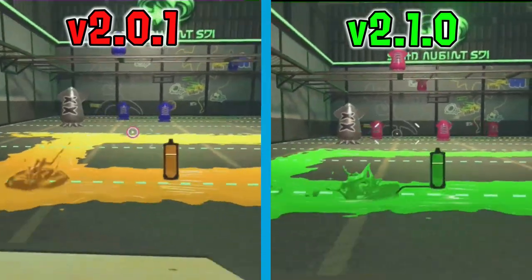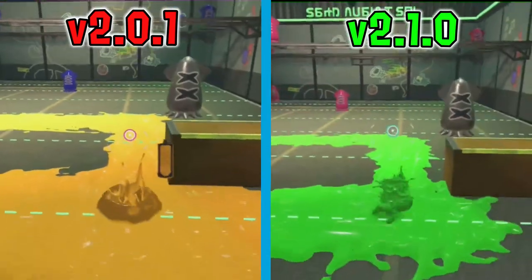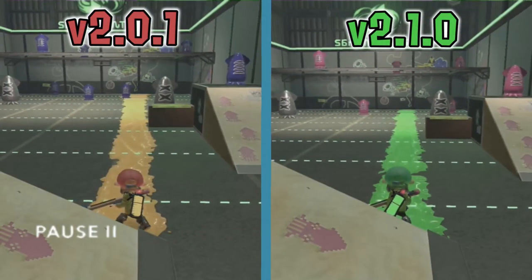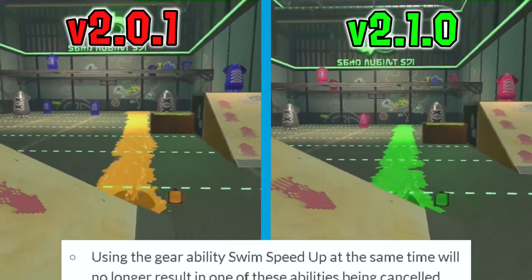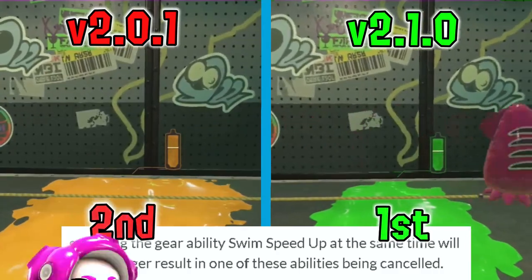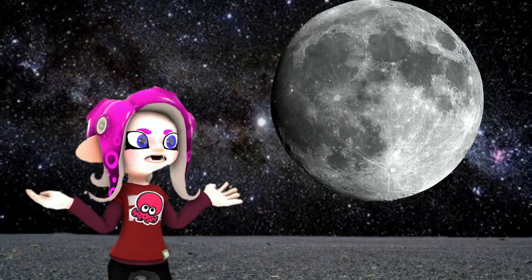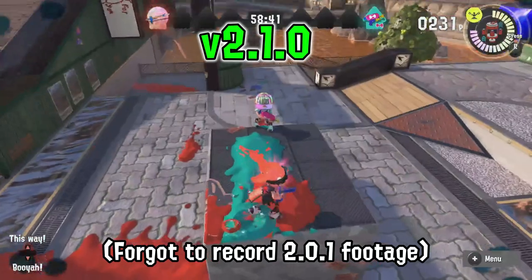Ninja Squid got nerfed. No longer will you be completely invisible when you're in the ink initially after transforming into Squid form — you'll need to wait about half a second before it will go away completely. However, using Swim Speed Up at the same time will no longer result in one of these abilities being cancelled, so that's a buff. I hate this ability. Get out of the game.